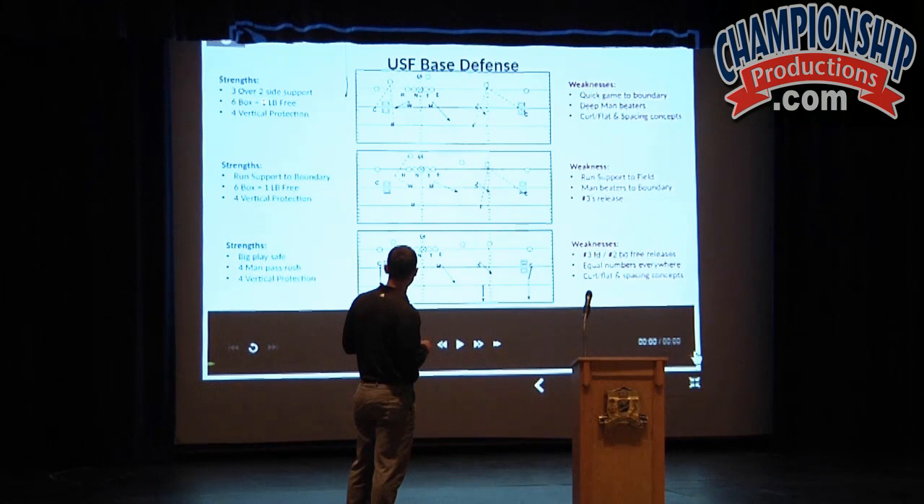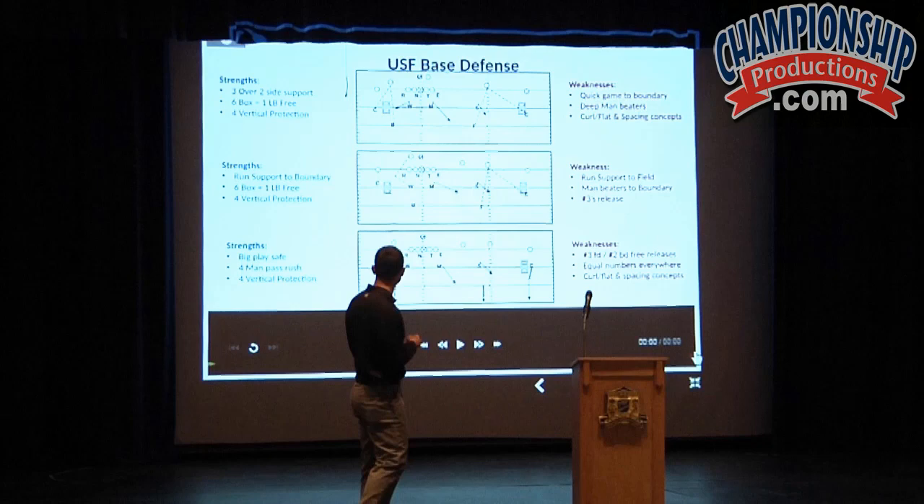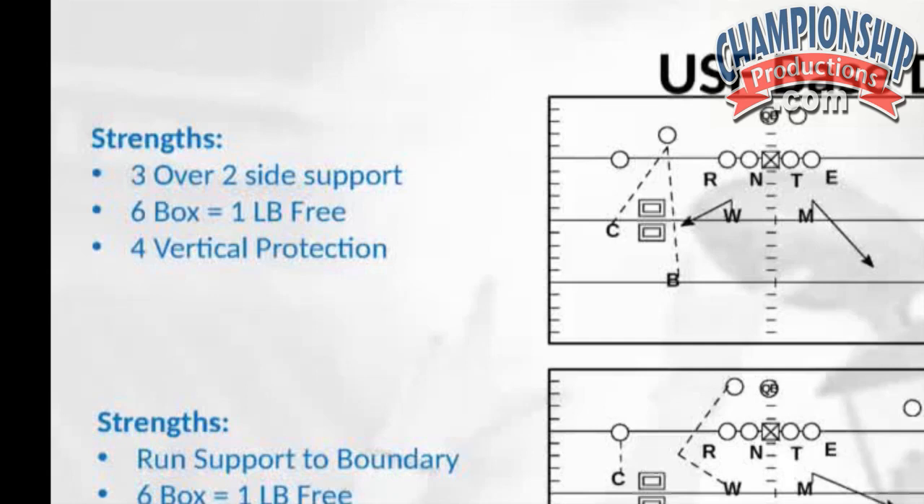Where are we strongest? We're obviously strongest to the three over two side. We like that in our 4-2-5 we play a six box, which means we have six players committed to run first, meaning you're usually going to have one linebacker free to run. We focused more on speed in our defense to get linebackers that could run sideline to sideline. And we know with the base cover four that we play, we were okay if a team ran four verticals.